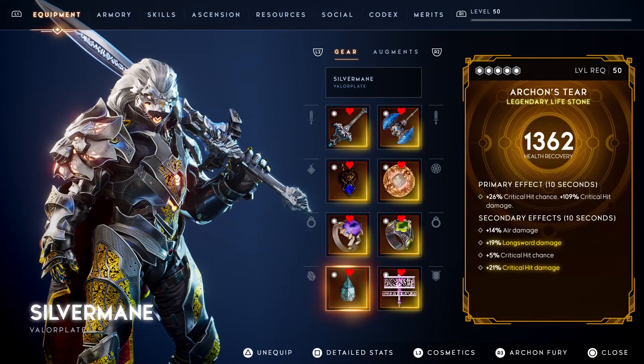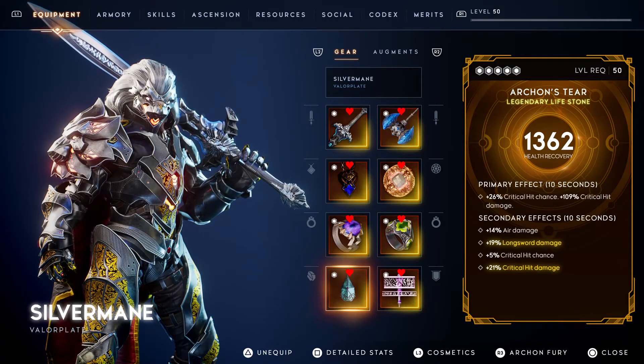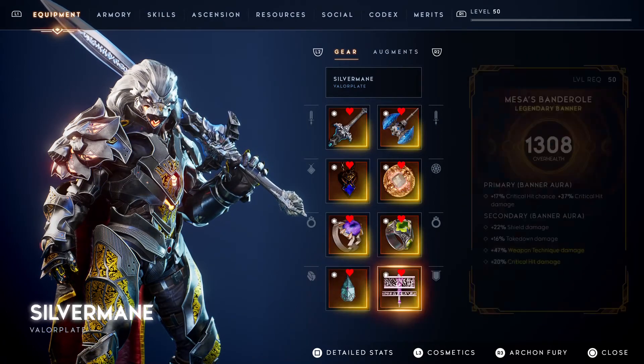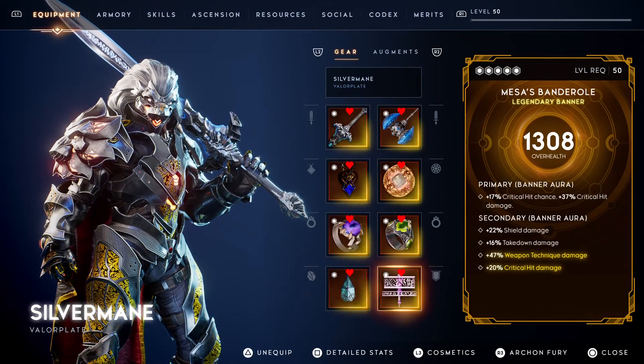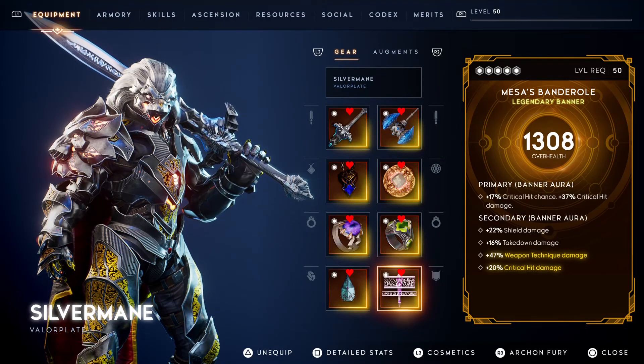For the Lifestone, I use the Archon's Tear since it gives more crit chance and crit damage whenever I heal. Any Lifestone can replace this but this one fits my playstyle. Finally, for the banner, I use Mesa's Bandaroll which practically has the same purpose as the Archon's Tear. Feel free to replace this with anything that fits your playstyle.